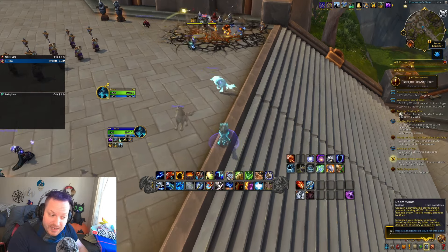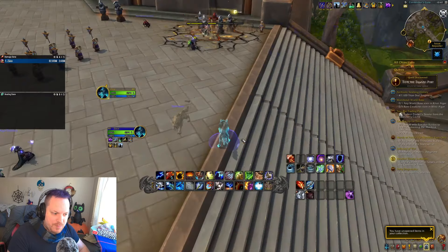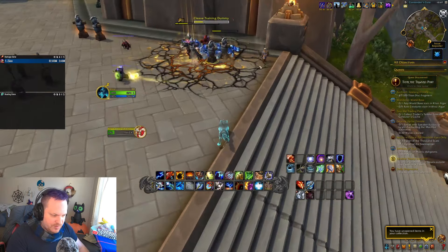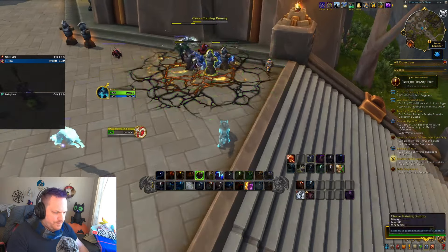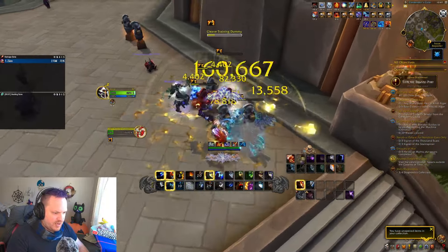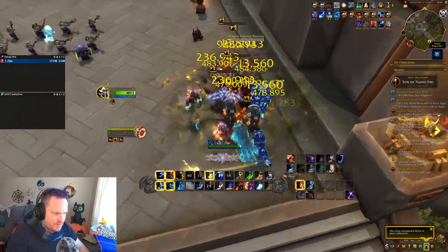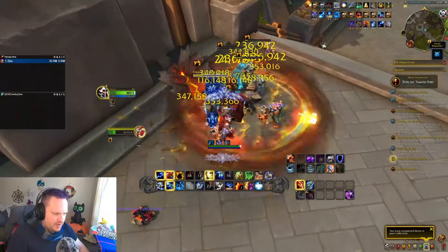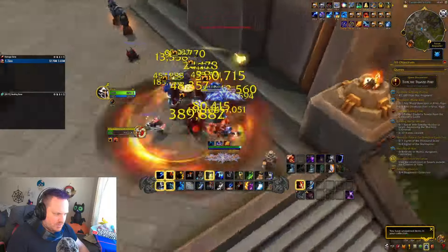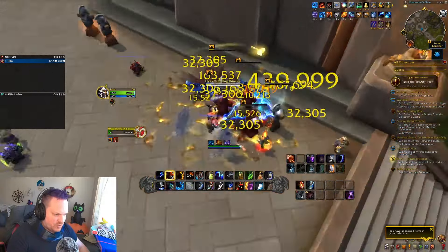Then we're going to go Doom Winds into our Hot Hand window with Lava Lash because we get a guaranteed Lava Lash proc from the Fire buff of Whirling Elements. So here we go: Totem, Flame Shock, Primordial Wave, Crash Lightning, Lightning Bolt, then Doom Winds, then into the Hot Hand window. We're tab-targeting around, we have a lot of Haste right now, we do a Fire Nova, and we have so many Lava Lashes — it's crazy.